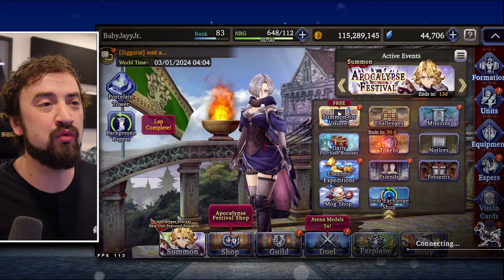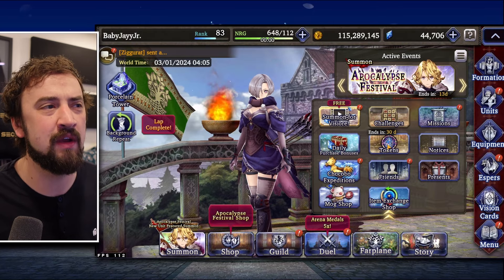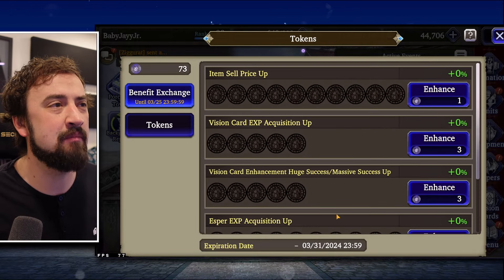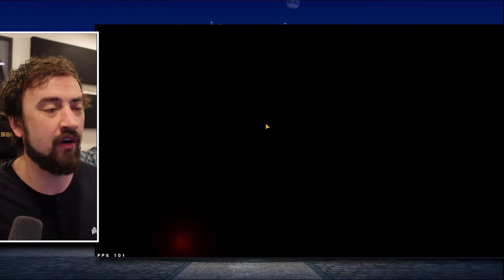Also, the month just reset, so you need to spend your monthly tokens. Maybe I'll go ahead and do that in a different video for this new account, but cash these in. Make sure you're selling your gill snappers for full price, or getting your Esprit XP doubled, or whatever it is.